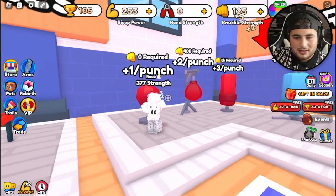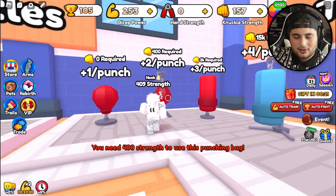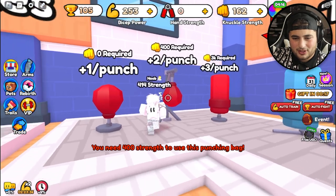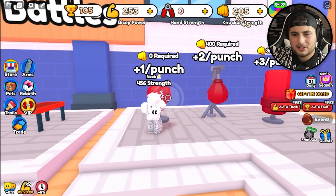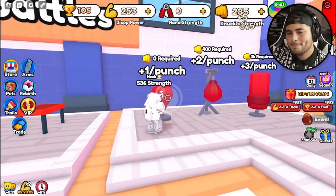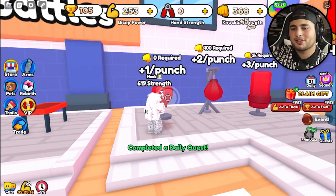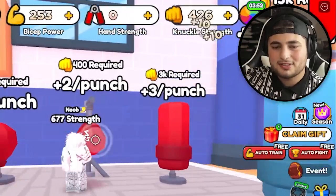All right, let's go ahead and train. Let's train at the first one — hold on, we need 400 strength to use this bag. I got 400 strength, but oh — that's my knuckles. Train all right, that's fine. Don't get me worked up. You could probably put an auto clicker on this — how do people love these games? There are some people absolutely obsessed.